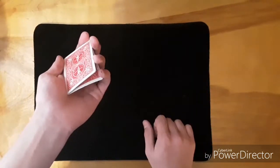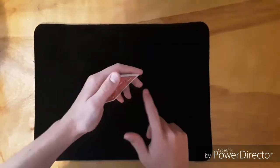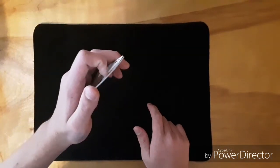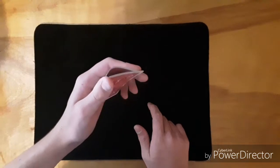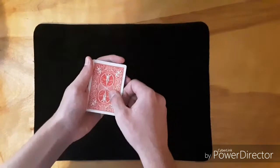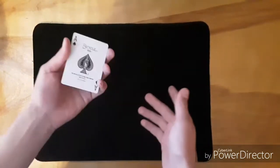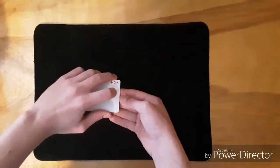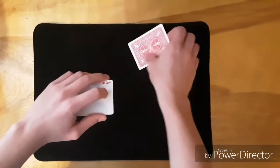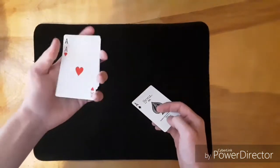There are two ways to get a break in order to do the triple lift. You can use your pinky to pull down on the card, or — what I like to do since I kind of cut my pinky — use your index finger to pull back and buckle the bottom card. So it's basically just pulling back on this corner with your index finger, causing that card to buckle back there and making it where you can get a break. Do the triple lift, they say they saw you flip a card — you say it won't happen again. Now turn your hand and pull that ace out and flip it over.